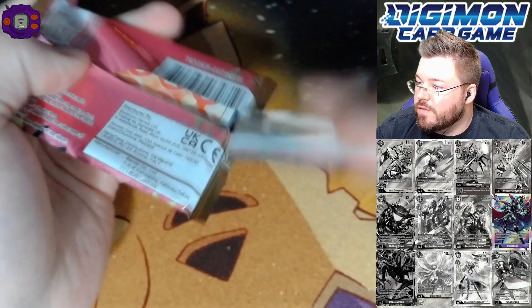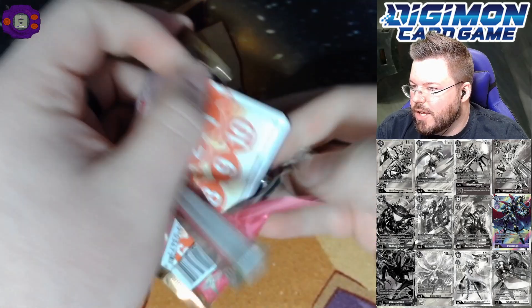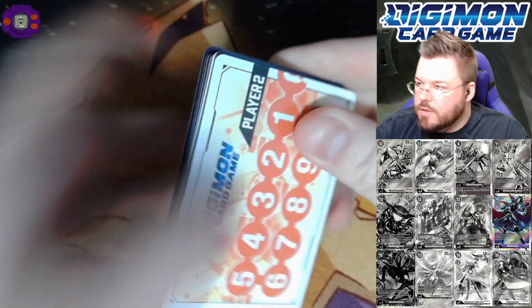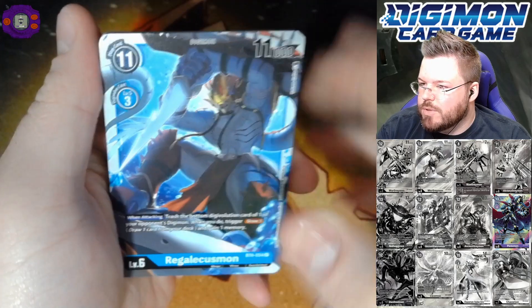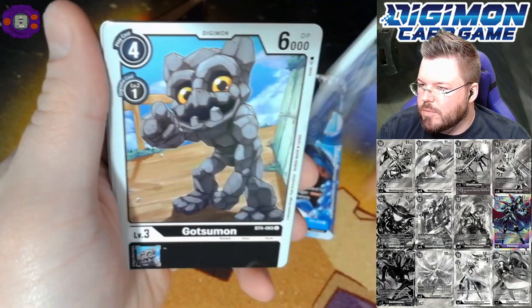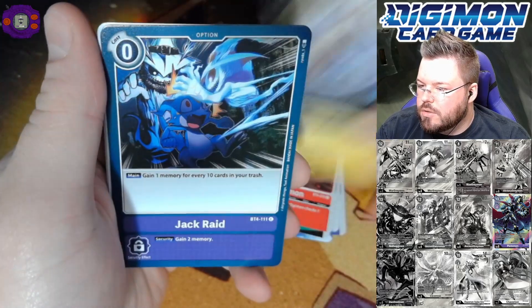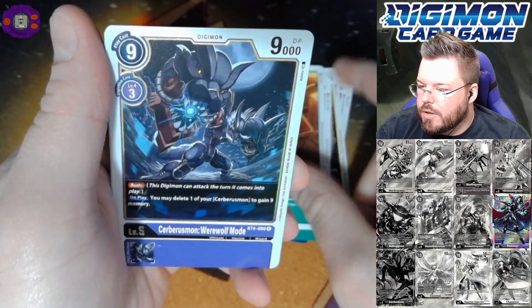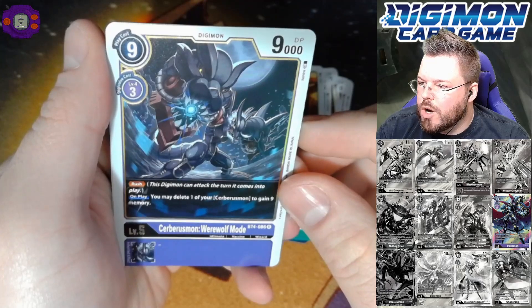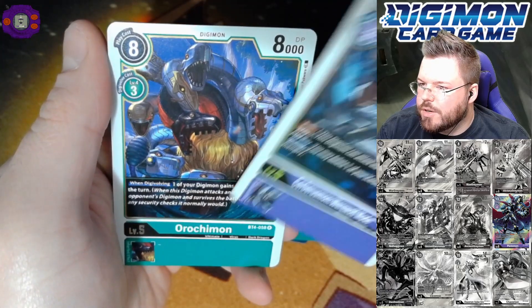I apologize — a lot of these Digimon and tamers are from seasons I haven't seen yet, so I've never heard their names spoken aloud. I'm basically just guessing. Gatsumon, Volkdramon, Kudamon, Jack Raid — that's a good card — Lalamon, Budmon, Servismon, Werewolf Mode for our first rare, and that for our second rare.